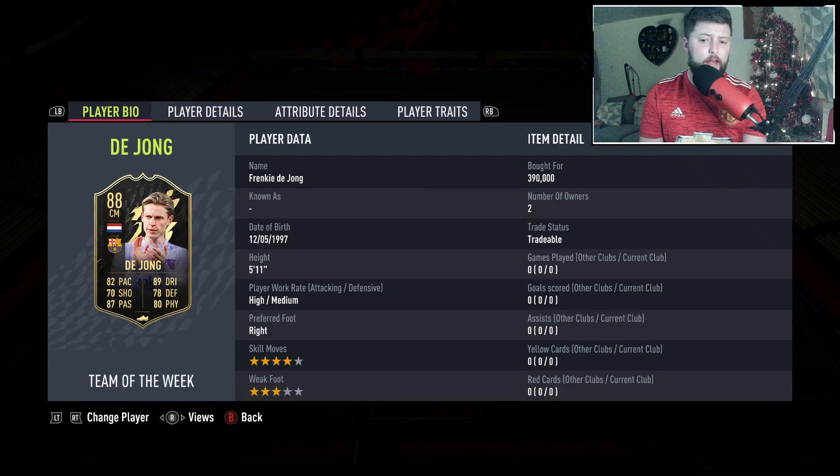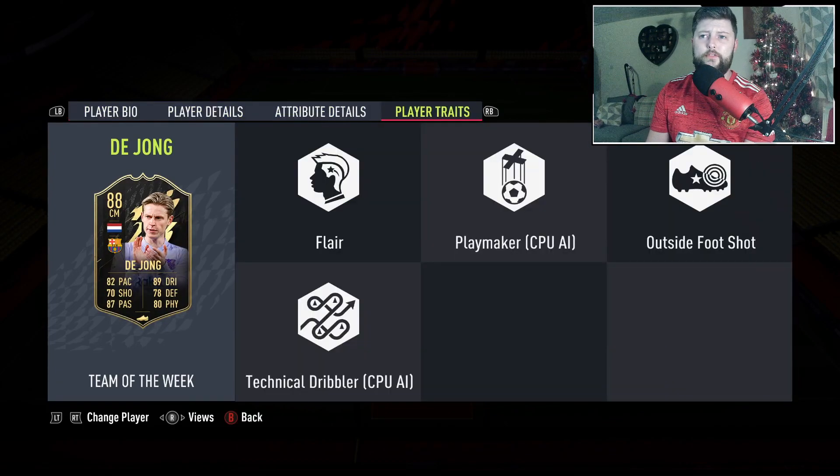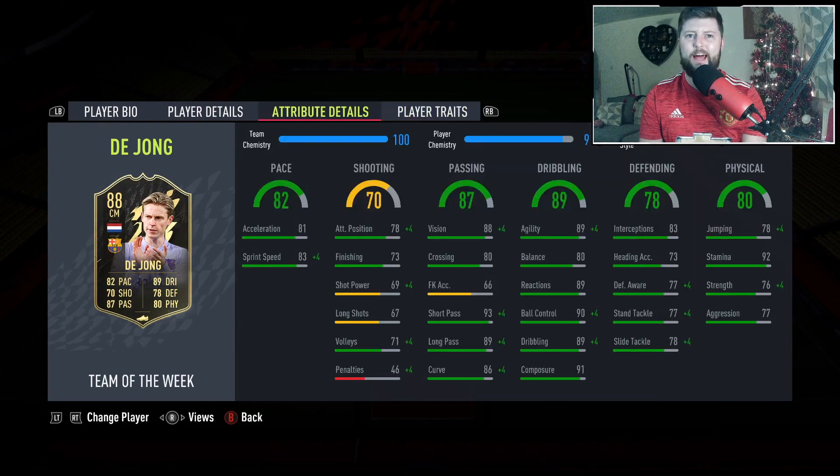He is 5'11, high/medium work rates, right foot, and he has got Outside of the Foot Shot. He's also got Flair - two decent attacking traits there, nothing necessarily defensive. The chem style people are going to go with is a Shadow; they want to max out that pace. But then also because he's more box to box, I think he's better off with a Shadow giving him 93 and 89 short and long pass.